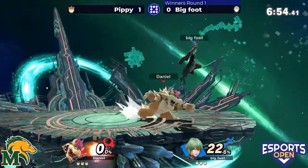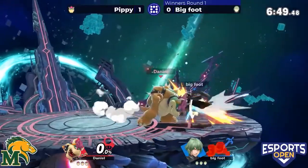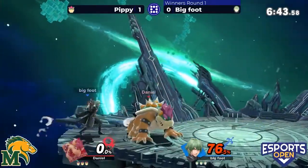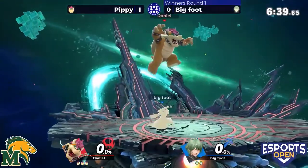That fire breath can build up a lot of damage — got to get out of the way as soon as you can, use that SDI. Going for the down B once again, but the command grab is going to beat that out — super armor does nothing against a grab. And it's another zero-to-death from Pippy.